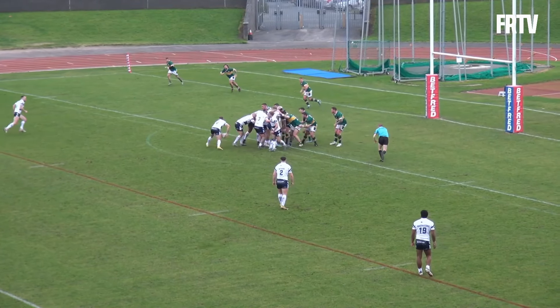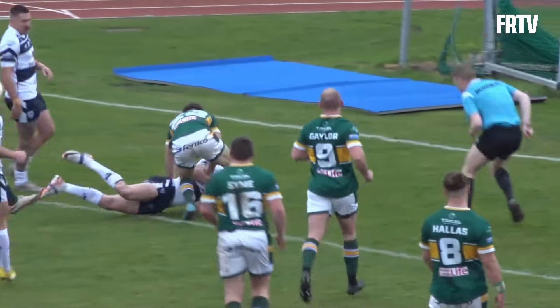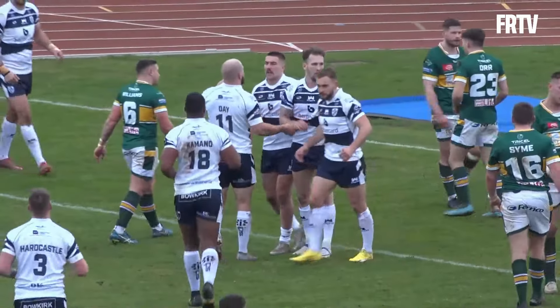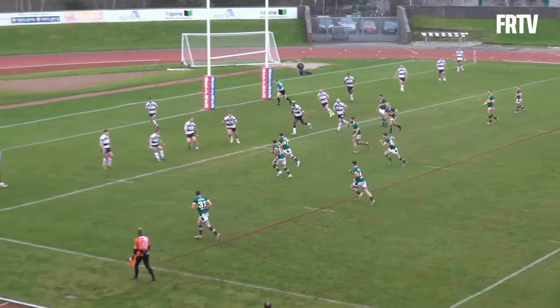Featherstone looking to attack with a scrum 10 meters out from the Hunslet line. The ball comes out to Reynolds — it's going to be hard to stop here, and in fact they won't stop him. Straight off the scrum, first receiver, as simple as that. Play it 10 meters out, bang in front of the posts. Gaynor comes left to Baharal.